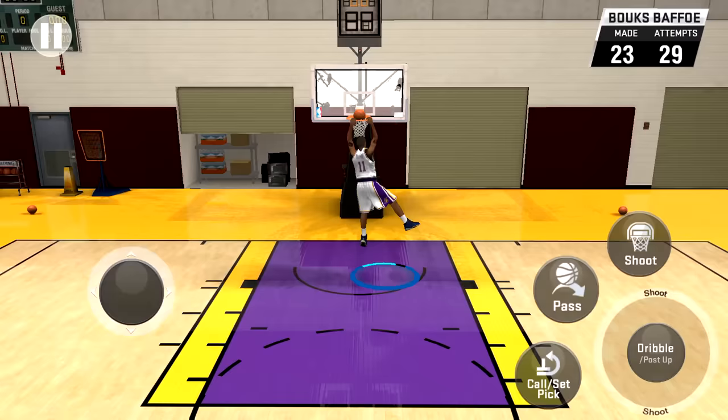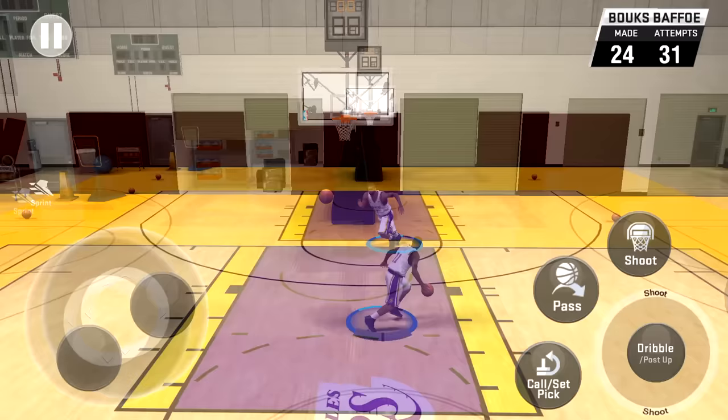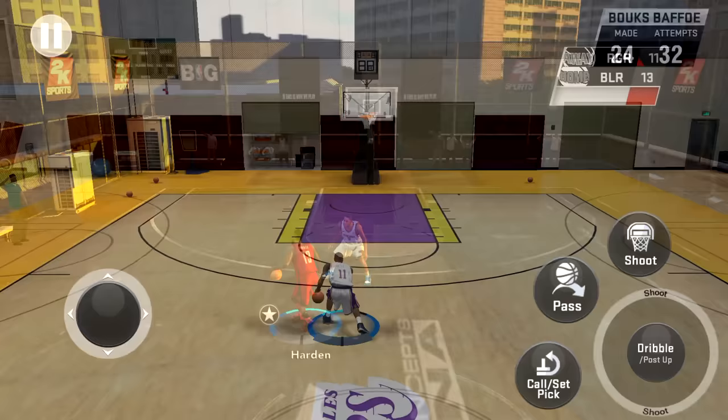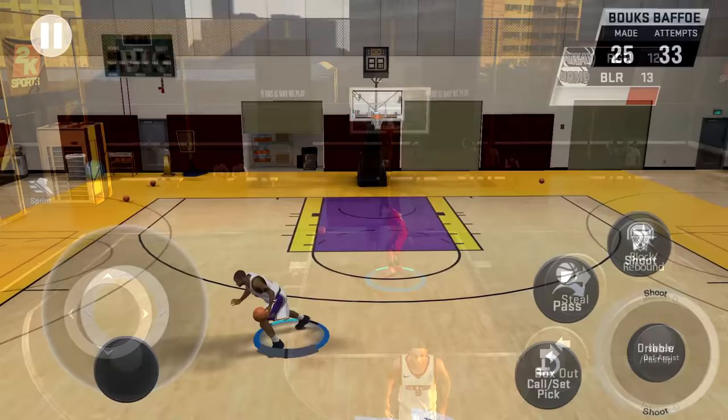Next we've got the spin move. Rotate the right stick in a clockwise or anti-clockwise direction and your player will spin — you can do this on the move while sprinting too. I haven't figured out the half spin on this game yet, so let me know in the comments if you know how. We also have the cross spin: rotate the right stick in a clockwise or anti-clockwise direction only halfway. Your player performs a cross spin, and when the animation finishes you hold the left stick up and he explodes into a crossover to the rim.